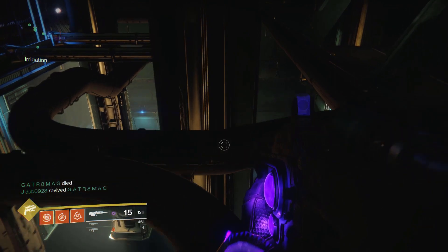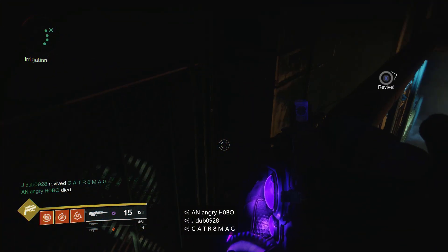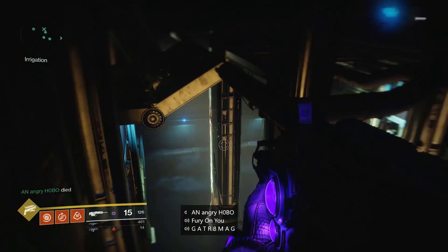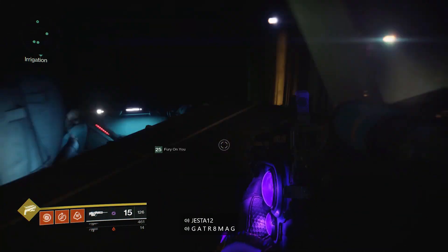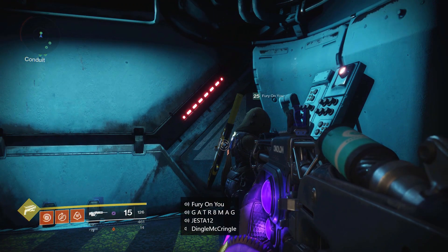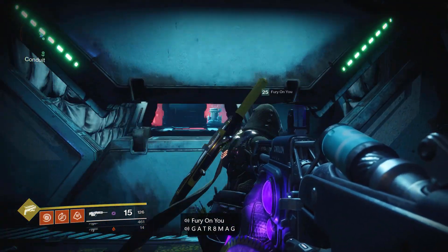In the normal raid you'll see a symbol above each one of these exits from this area, which will direct you where to go — you can go to Dogs, Gauntlet, or Calus. On the prestige raid there is no symbol, so I know that from Gauntlet to Calus you want to go diagonally across the room — diagonally opposite you is where the exit for Calus is.